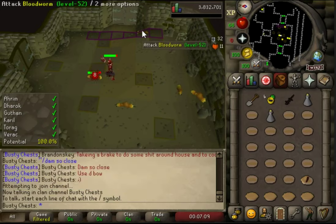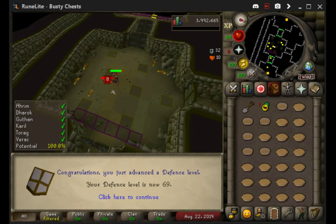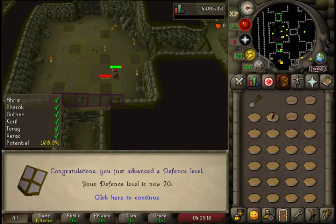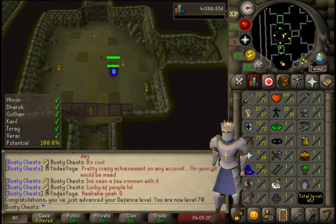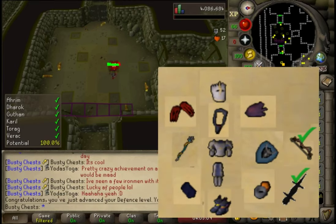There's 66 defense, 67 defense, 68, 69 — one level to go until we unlock Barrows gear! It's such appropriate gear to unlock on this account. And here we are — 70 defense, the biggest defense level on this account we'll ever get, actually. Well, Ahrim's is 75, and that's our dream gear. So five more levels to the main goal, but 70 defense there is massive and unlocks so much really cool stuff.